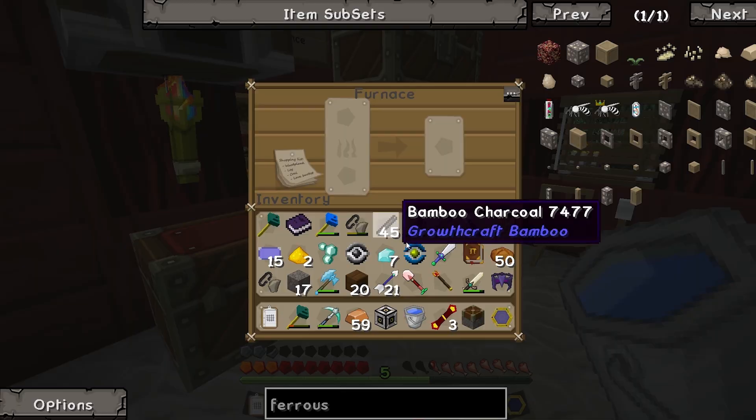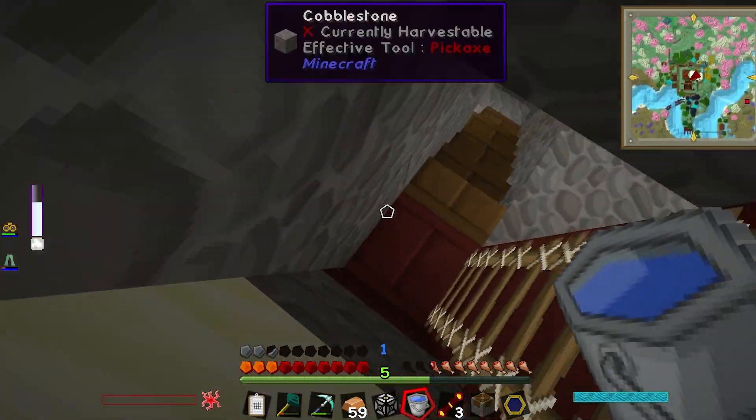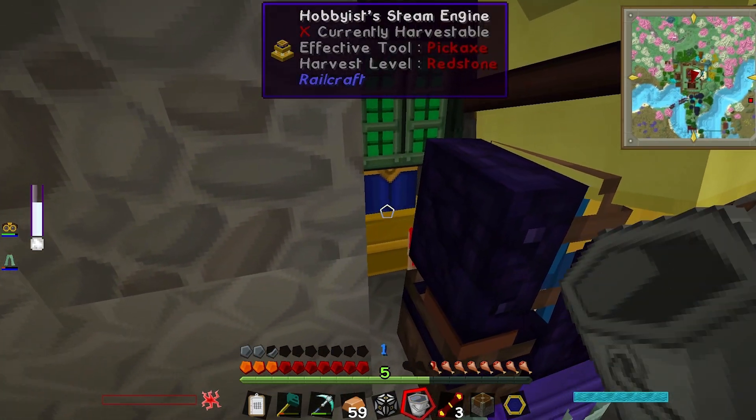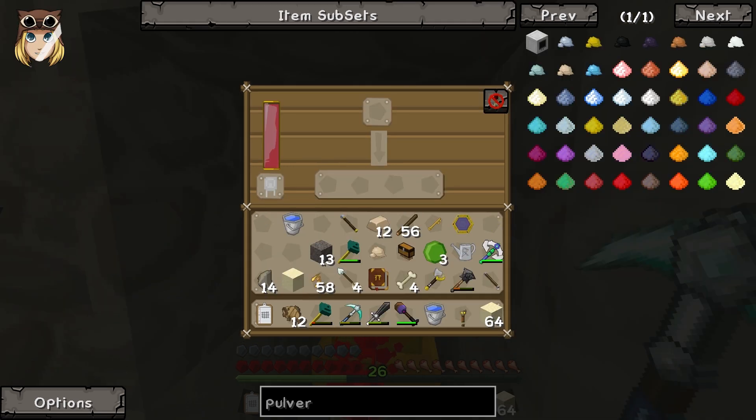I've got the copper. I don't have flint - oh actually I've got flint from my time in the mines. Oh hello - the SAG mill is doing something! Pulverized ferrous metal - oh SAG mill, I actually love you! Well done! So if I bung all of this in...